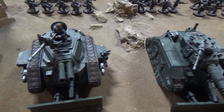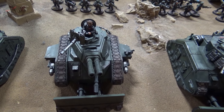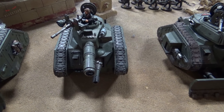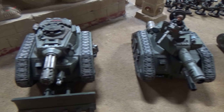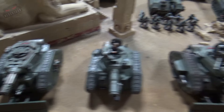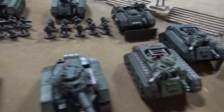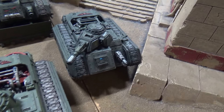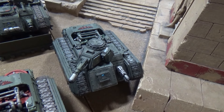In the heavy choice, we have got this Exterminator with a Heavy Stubber, Multimelters and a Laz Cannon. Here, we have a standard Leman Russ with a Laz Cannon and a Heavy Stubber. We've got a Punisher over here with a Heavy Bolter. In the fast choice, moving over here, we've got a Hellhound Squadron with a standard Hellhound and a Devil Dog there with a Multimelter in the hull.